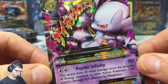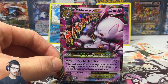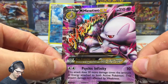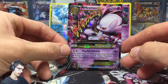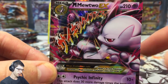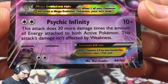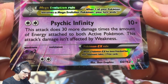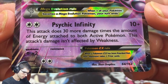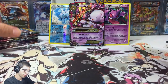Psychic Infinity! Mega Mewtwo Y loves me in these Breakthrough boxes. Quick spoiler — in box number 1 I pulled the full art and this card itself, so this is the second one of these out of two boxes. I love the art — it looks amazing. Let me know what you think about this Mega Mewtwo Y art. It's number 64 out of 162. The attack Psychic Infinity does 30 more damage times the amount of energy attached to both active Pokemon, and this attack's damage isn't affected by weakness. I could see that being played. We've got Gengar and Mega Mewtwo Y.